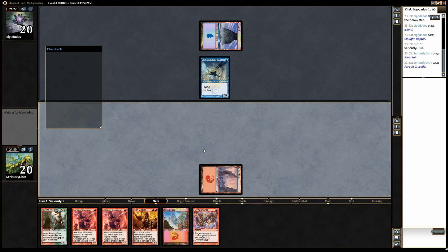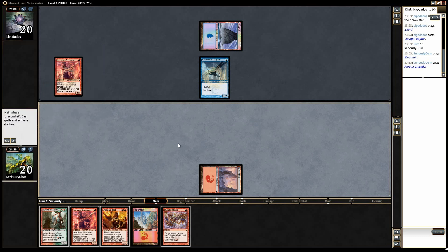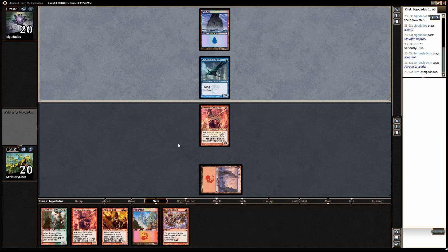We're going to go Crusader turn one here. Tidebinder Mage is annoying, but Ash Zealot gets through it. What are the other turn two plays this deck does? Frostburn Weird would be a pain — there's not a ton I could do about that. Ash Zealot with a Dynacharge would kind of be my out to Frostburn Weird.